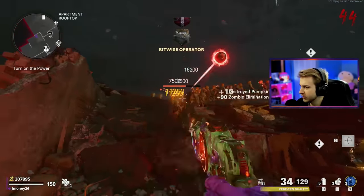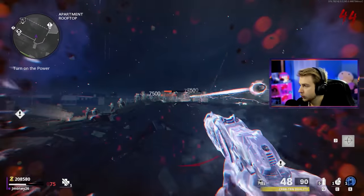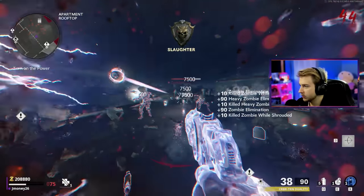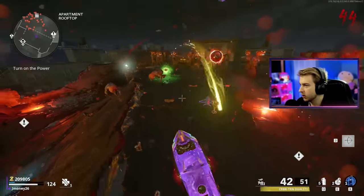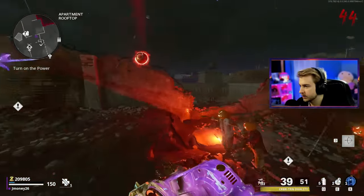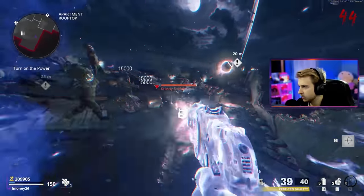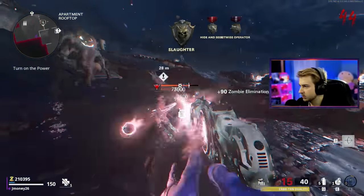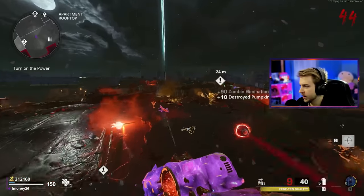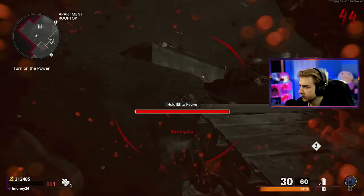These zombies are not to mess around with anymore. Almost got downed right there and there's a Panzer roaming around somewhere in here. Armor, please — there's the Panzer. I'm Aether Shrouding now and I'm going to light him up. He does not take that much damage. What about some nades? It's still not dead — I'm scared. Here comes our first down.